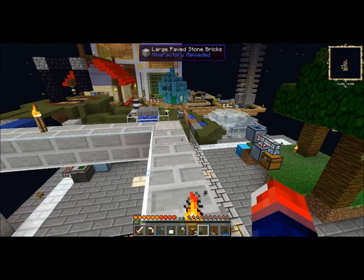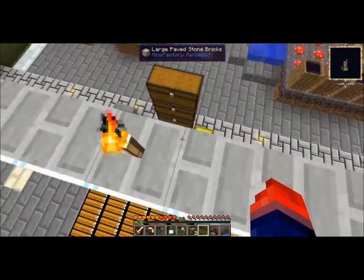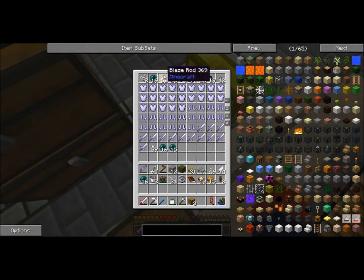I'm thinking about whether I should void all the random junk from the hellfish and just farm the ender pearls and blaze rods. It might be a good idea. I'll set this up and be right back.